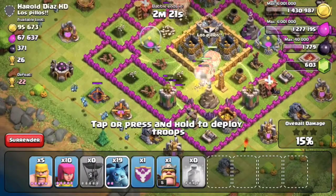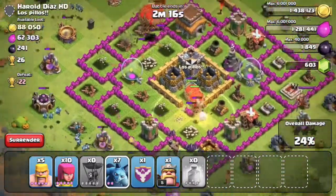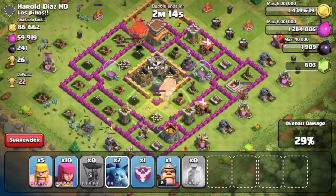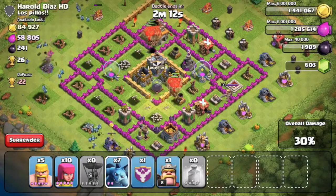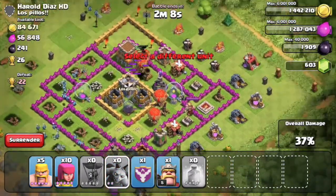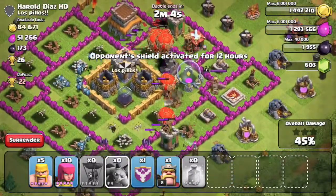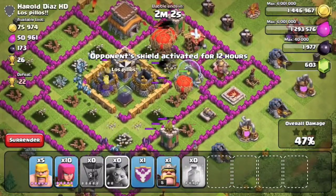So I'm dropping some minions to do some sweeping up. Hopefully I can get all the resources from this one as well, but I'm not sure if the Balloons will survive. If they can just get that Wizard Tower.